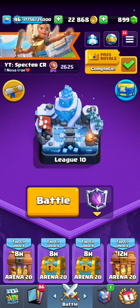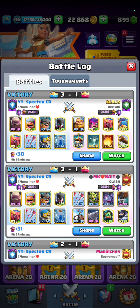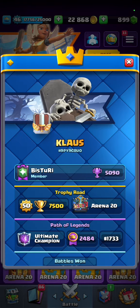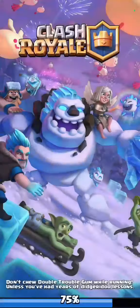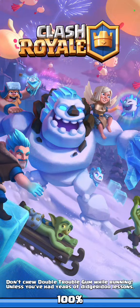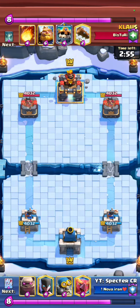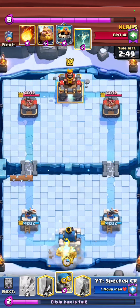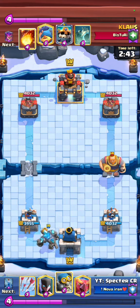I'm in a great range of trophy 2625 and you can also see my battle. As I told you, this video we are going to specifically analyze this deck. Against this player who has great tactics and skill with the RG - some decks have the Fisherman, the Zappies, and a Mother Witch in the same deck. We're going to play our Golem because our cycle was Golem; our opponent places his RG.